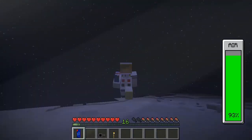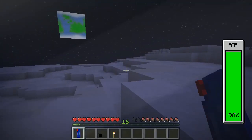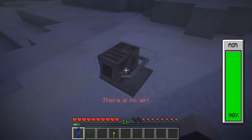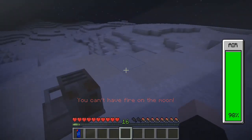Now, if I'm walking on the moon and I want some extra oxygen, I right-click with one of the oxygen canisters, and the percentage will be added to my air bar and it'll be empty. And you can't refill it on the moon, because there's no oxygen on the moon.